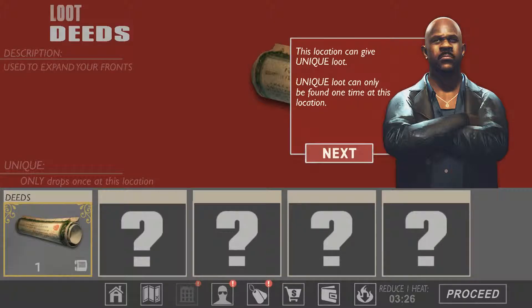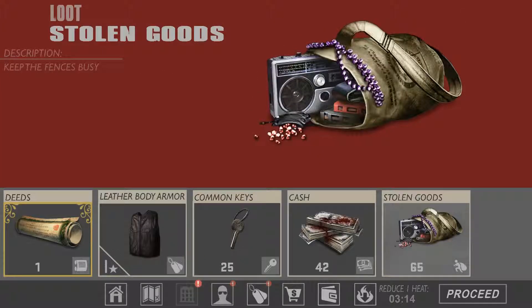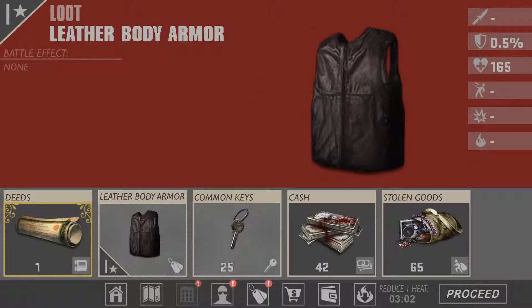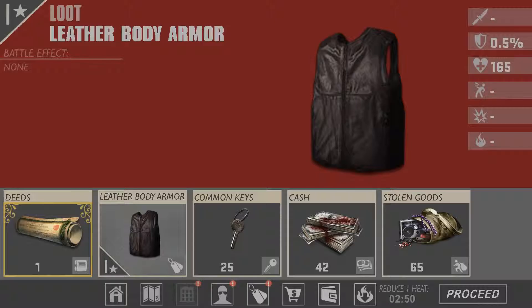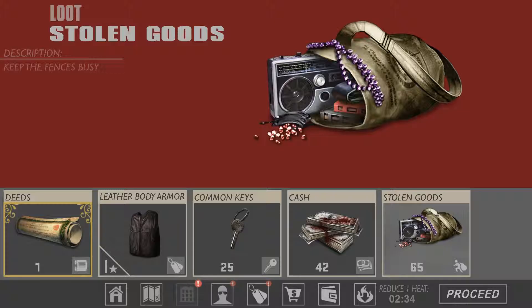This location can give unique loot — unique loot can only be found one time at this location. Deeds — what's that? These are probably money, but the others have different icons. The key is used to upgrade fronts and character skills — that's probably an item, we can see the upgrades here, it gives armor and more health. That one is used to expand my fronts, and that one keeps the fences busy — I have no idea what that means.